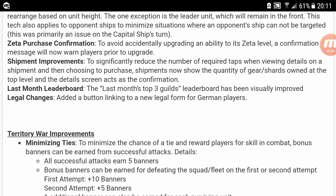Shipment improvements — to significantly reduce the number of required taps when viewing details on a shipment and choosing to purchase, shipments will now show the quantity of gear shards owned at the top level, and the detail screen acts as the confirmation. This is interesting — once this update is live I'll give it about a day, then I'll go in and do a video covering all of this.